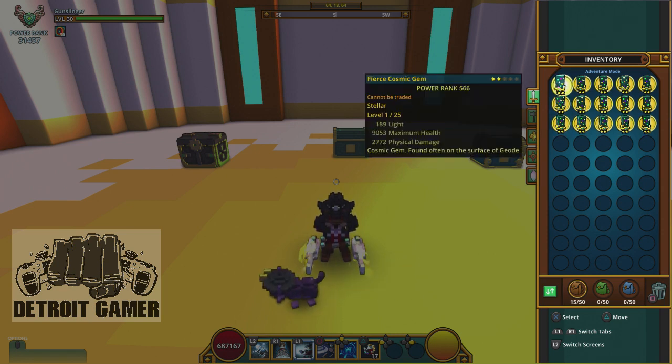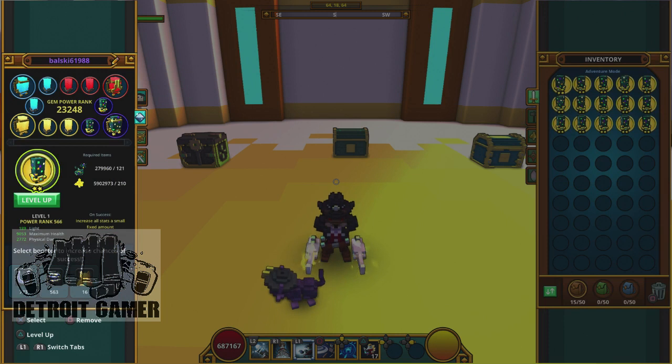We're going to level all these gems up and we're going to see at the end of it whether the final PR order is higher or lower — or in a random order.